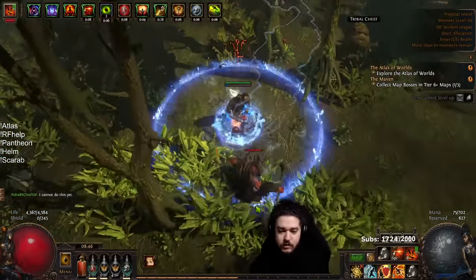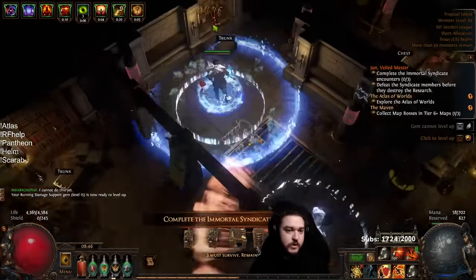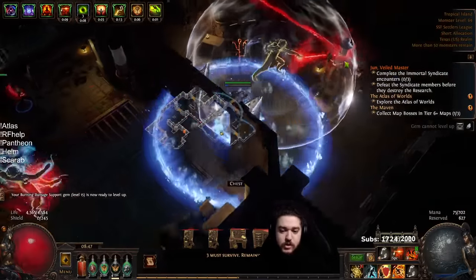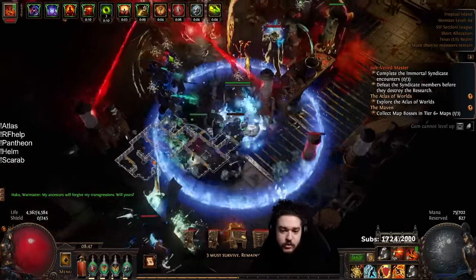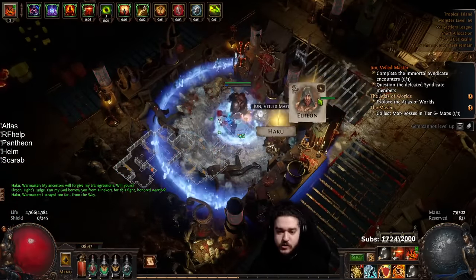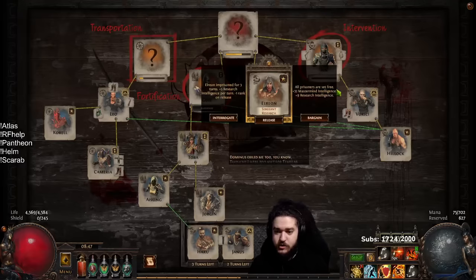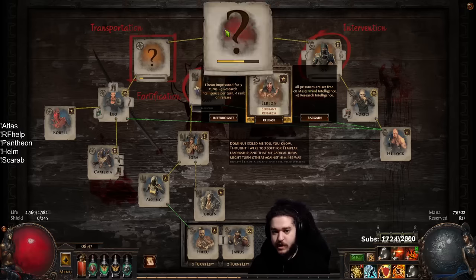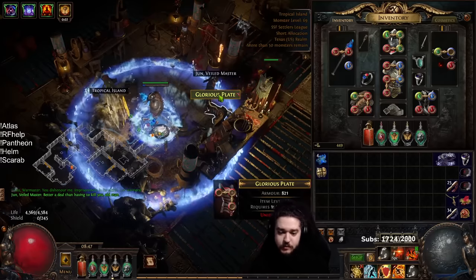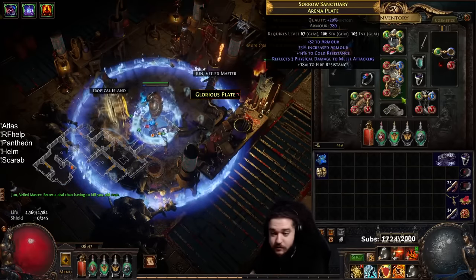That's been completed and I'm moving on. I do have my syndicate, which is my betrayal, so I'm going to go ahead and do that. People always ask me how you do this - I don't care who goes where, I just click random buttons and get loot. The only exception is I try to get them to level three, and then when they're level three I put them on the bench. So Aku is one, Elrion is one - that doesn't mean anything to me so I'm going to interrogate. There's a glorious plate there but my body armor is five-linked, so I'm literally not going to pick up a single body armor unless it's a five-link or six-link.